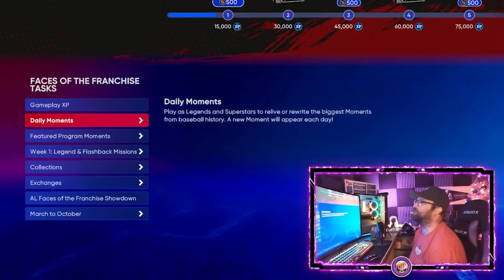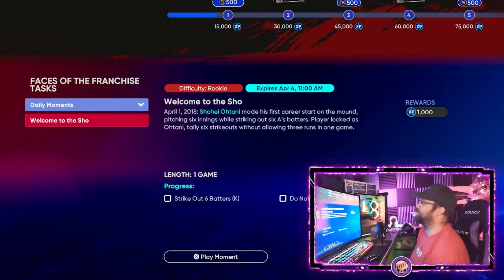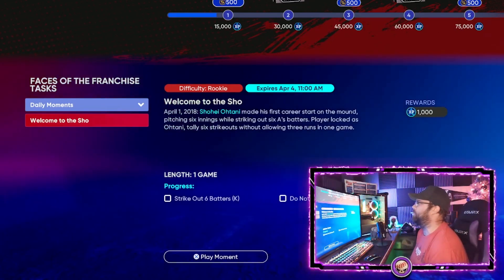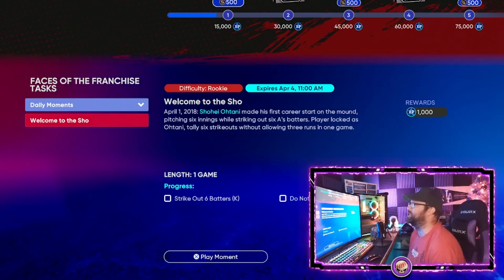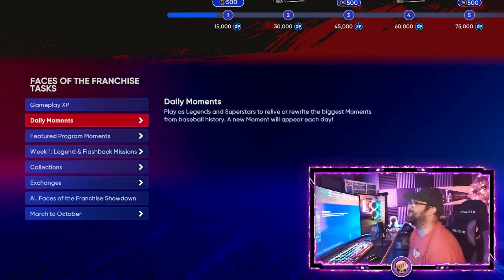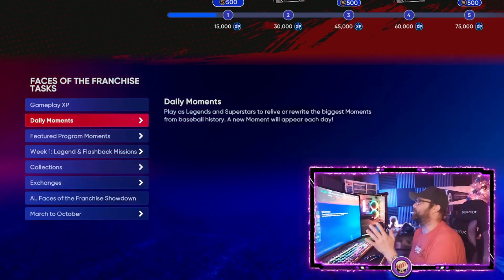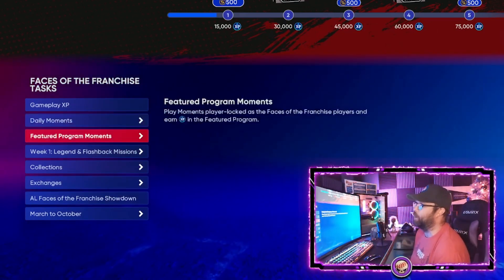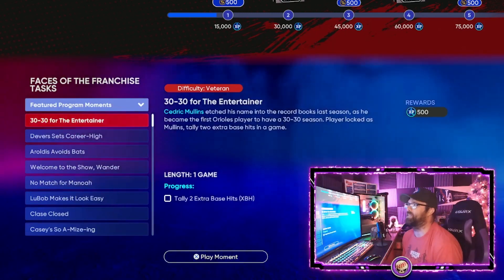Daily moments used to be their own program, but now they're built right into the featured program. Every day we're going to get a little mission here — it looks like you get about four or five days to complete them, which isn't too bad. You'll get a thousand XP for completing one. Set a reminder on your phone so you don't forget to do your daily moment.